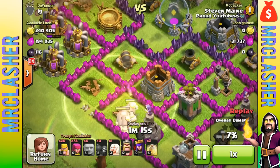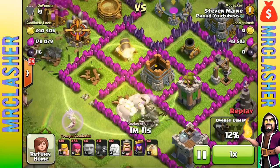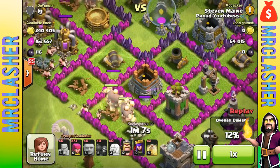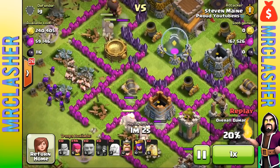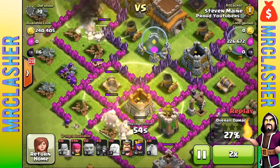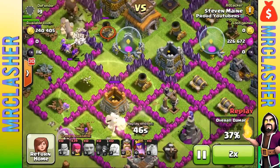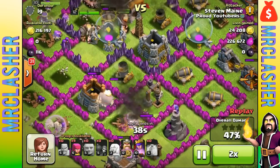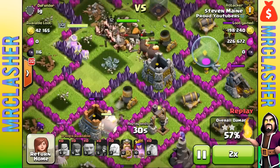This new spell is called the meteor spell. It's obviously photoshopped and not real because it doesn't exist in Clash of Clans, but I'll read what this person made up. At level one, the total damage is 1000, it costs 1000 dark elixir, does splash damage to ground and air units, takes one hour to create, and has an area splash damage type.